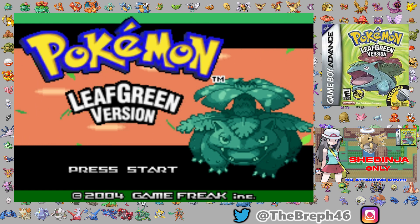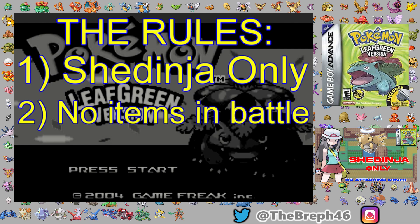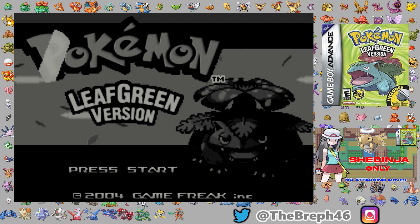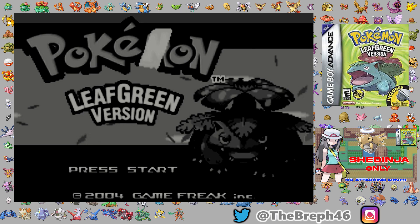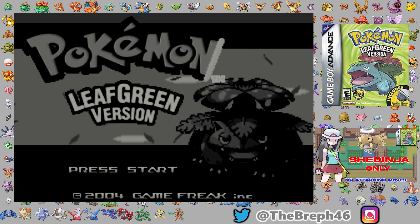Before we jump into it, let's start with the rules. This is a challenge run: Shedinja only in battle, no items in battle, and TM usage is allowed. There's an additional rule - if Shedinja can learn a move from any generation from 3 through to 8, it is allowed to be used in this run. To anyone complaining this is cheating: I'm trying to beat a game with a Pokemon that's got 1 HP that can't attack anything - let me have it please.